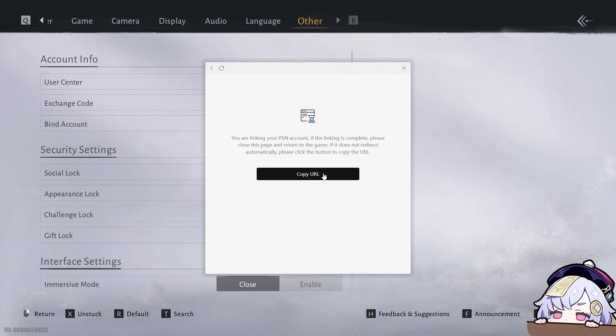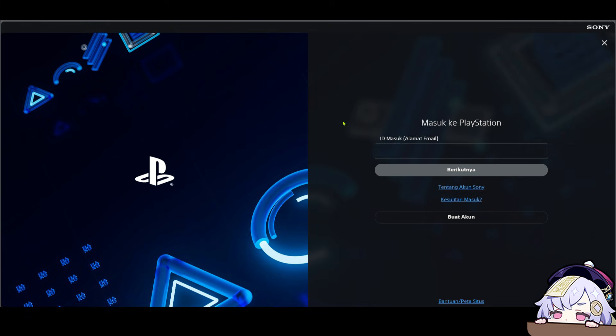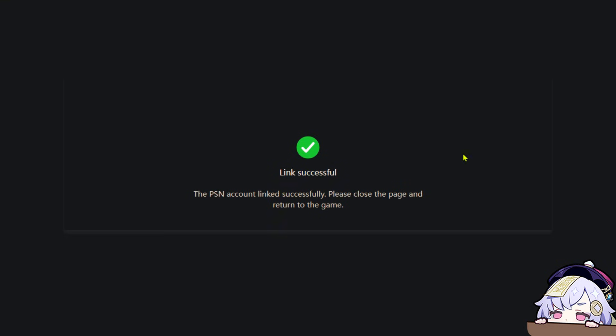Then copy the URL link, go to the browser, and log in using your PlayStation Network account or PSN. If you don't have one, create one first. After completing the login or creating an account, it will appear like this.